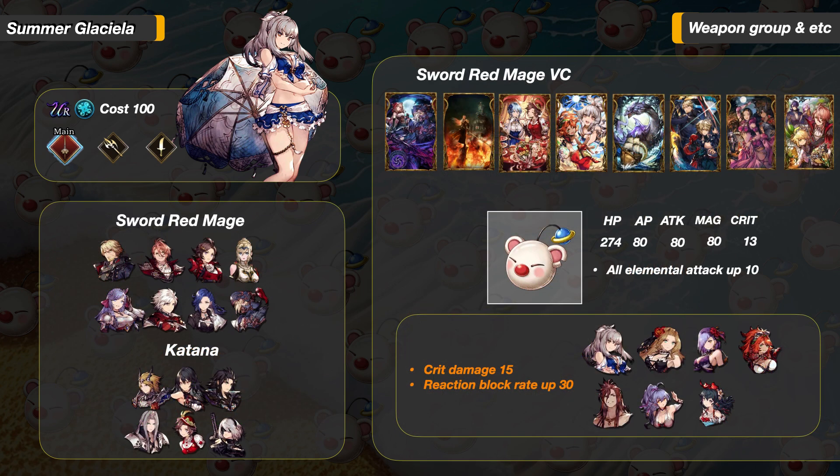Moving on to her weapon group. As you guys know, there are many crossovers between Sword Red Mage and Katana — even more so on Global. I think a Guild Wars team with Summer Glaciela in the first slot hiding a Sephiroth will catch some Lightning Magic teams off guard. Along with Glaciela's release, we can also get the mod Beach Ball from the mini raid. The general ability is All Elemental Attack Up 10, and it stacks with regular Elemental Attack Up passives. For all the Summer units, they will also get Crit Damage Up 15 and Reaction Block Rate 30. Be sure to pick it up.